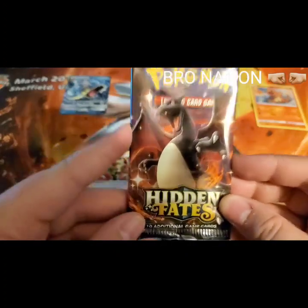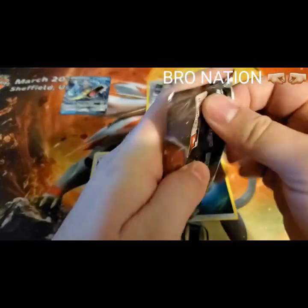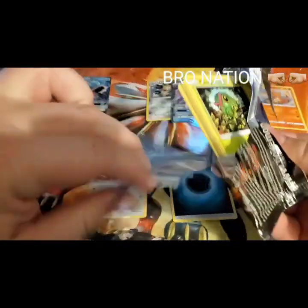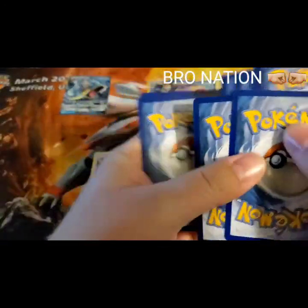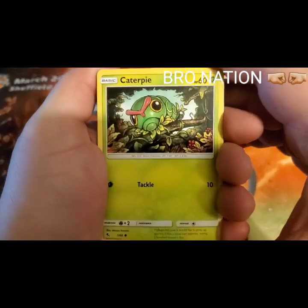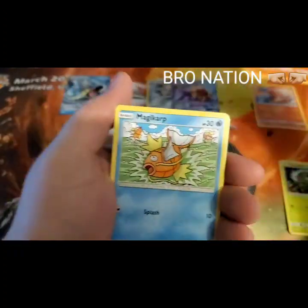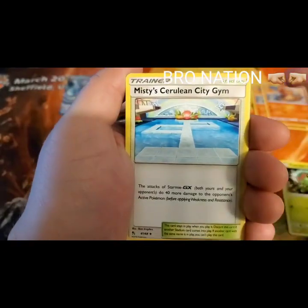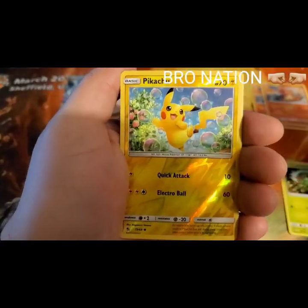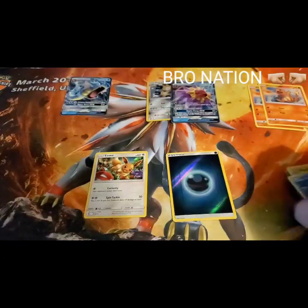This is the Charizard last pack — can we get the shiny Charizard? Let's see what you guys think. Caterpie, Paris waving hello, Psyduck, Charmander, Magikarp, grass energy, Metapod, Magmar, Misty, Cerulean City Gym, a Pikachu, and a Lapras playing with its ball. Alright, so those are the pulls.